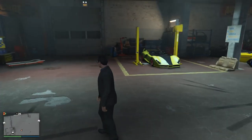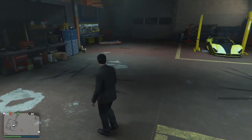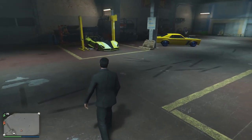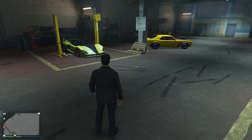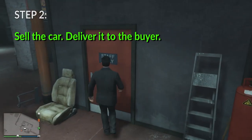In your car warehouse you can store up to 40 cars. The first step is to steal the car and try to avoid taking as much damage as possible because you pay for repairs. The second step is selling the car, and that's what we're going to do right now.